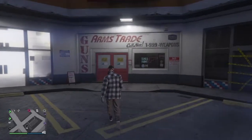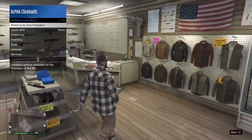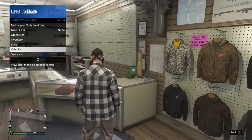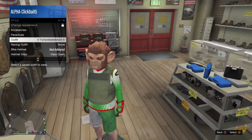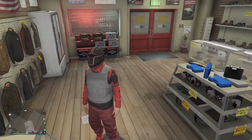Today I'm going to be showing you guys how to get invisible arms in GTA 5. What you're going to want to do first is go ahead and get any pair of joggers that you want to get invisible arms on. I'm going to do a red jogger.